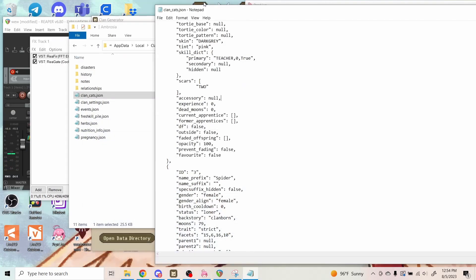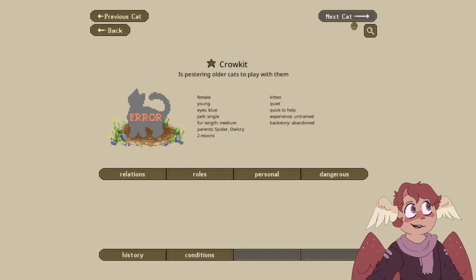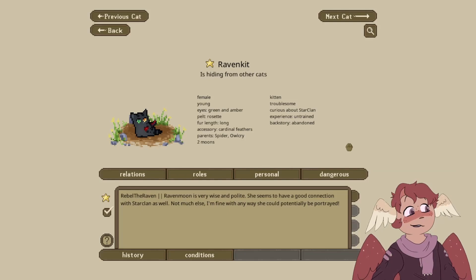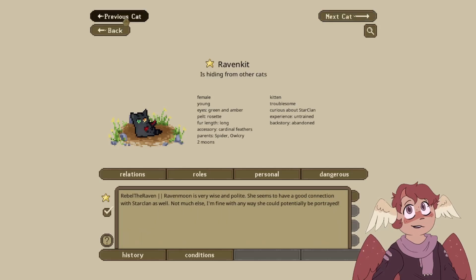Let's double check if these are correct. Raven Kit's correct; Crow Kit is not — and this is where we just go back and forth until eventually I get it right. We finally have those two kits edited in. I had to troubleshoot a little bit because the pelt pattern for Crow Kit is apparently called 'single color' instead of 'single,' 'plain,' 'one,' or any of the other words I tried using.